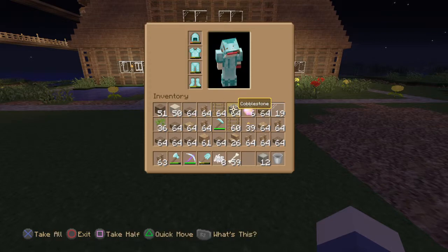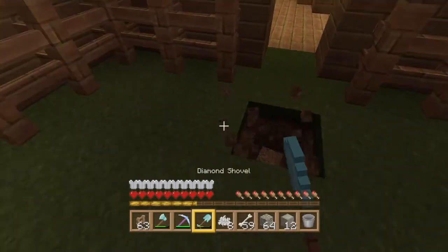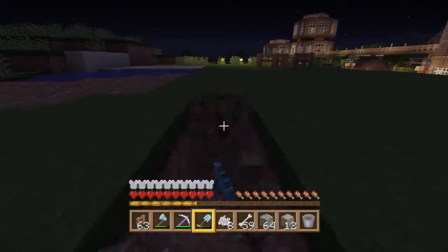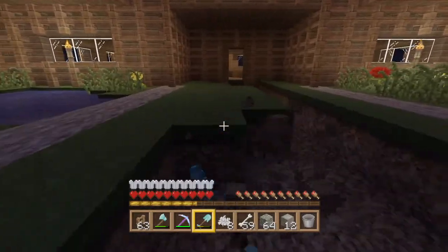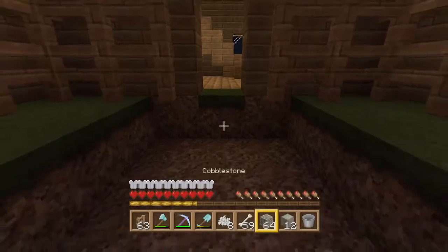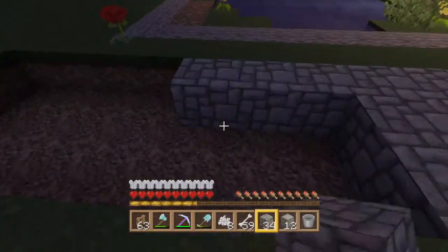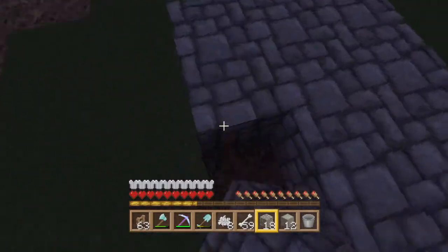I'll pop you here and here — look, it's coming along! But I'm gonna need half because it's gonna be three blocks wide and I don't know what I'm doing. I got some mossy cobblestone so I might use some of them and put it on here to make it look a bit nicer.